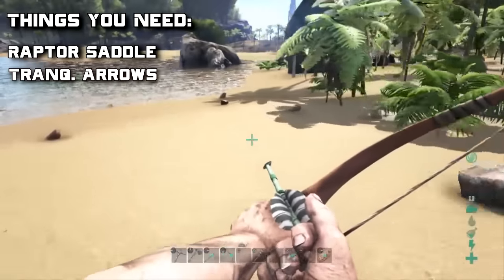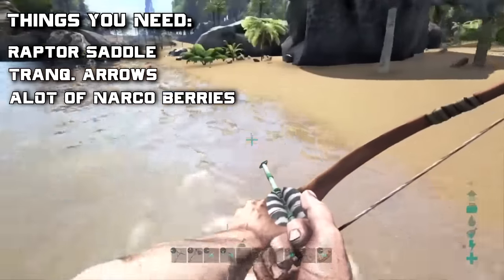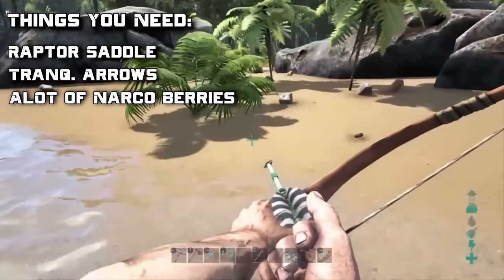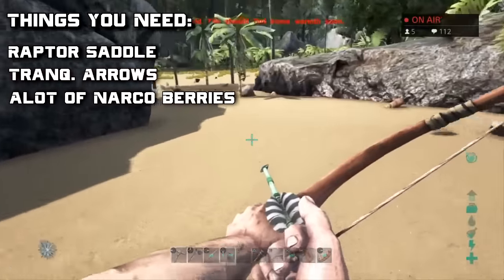You're also going to want to get a lot of narcotics — narcotic berries, the black berries. Gather up a bunch of those so you can make the tranquilizer arrows and also have some to keep the raptor asleep.